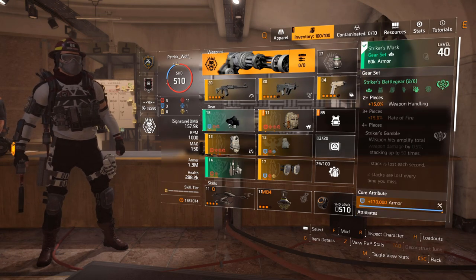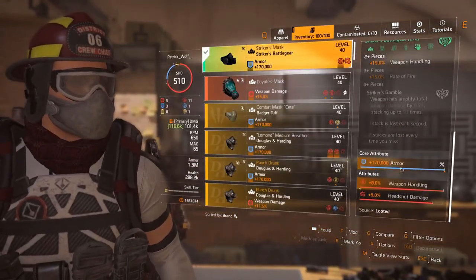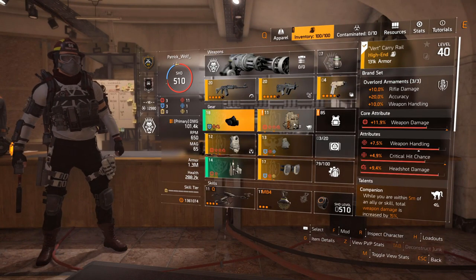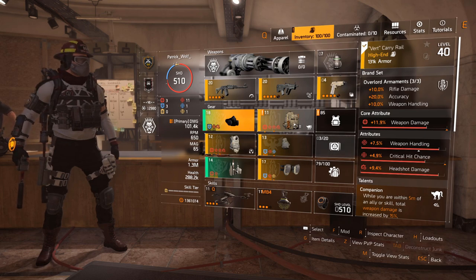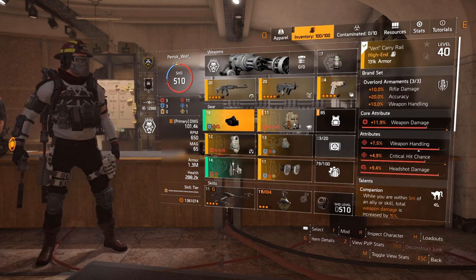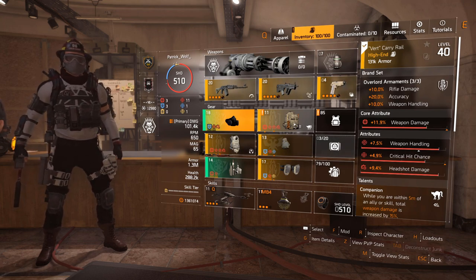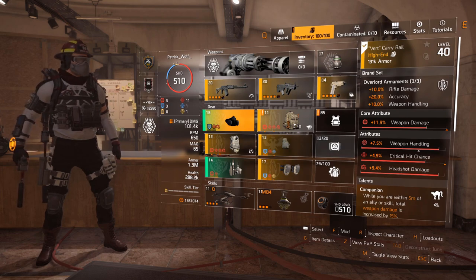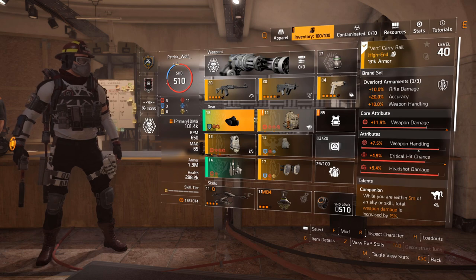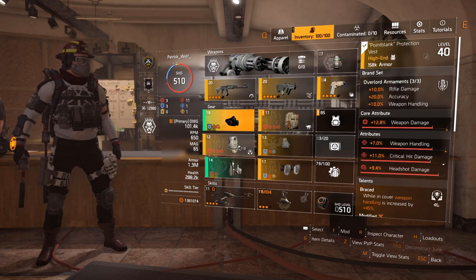I've put two-piece Striker, which gives 15% weapon handling for the two-piece. Overlord gives 20% accuracy for the two-piece and 10% weapon handling. There are other ways to get accuracy and stability, but weapon handling as a whole is the strongest way to get everything up rather than going for just accuracy or stability individually. The 20% accuracy is really nice especially for weapons like the Chameleon.